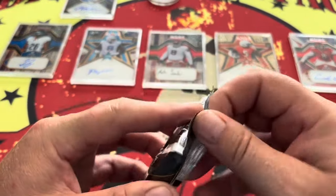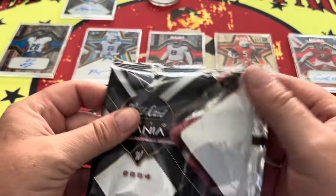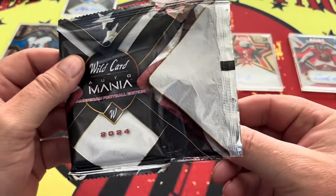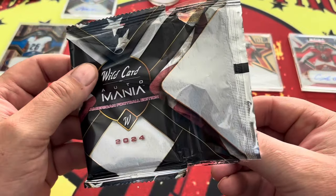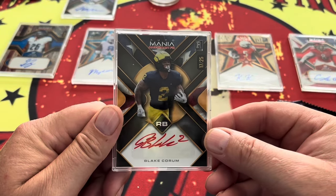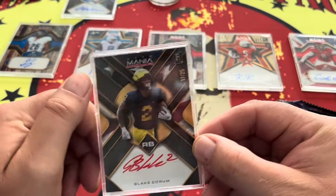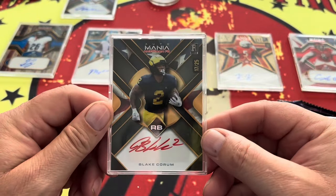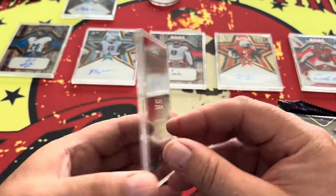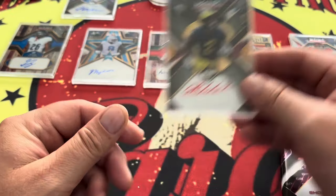Last of our various numbered cards. We still have not hit one of the big boys, but maybe it's in that one-on-one, which would make it all that much sweeter. We're going to have 17 out of 25 — Blake Forkum. 17 out of 25 for Blake right there. He is a running back from Michigan.